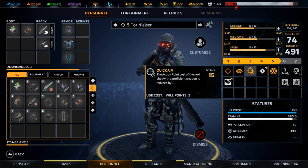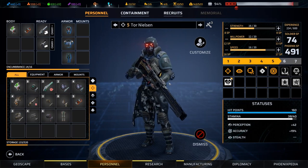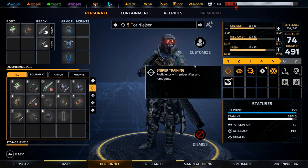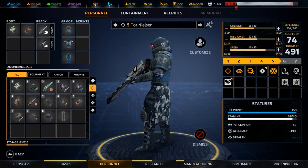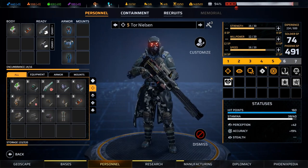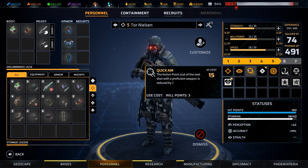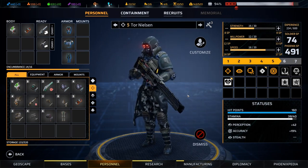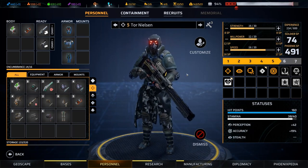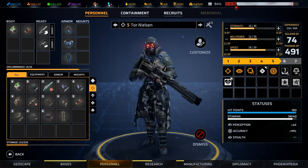This ability removes, or significantly mitigates, the main downside of the sniper, which is the 3 action point shot cost on the sniper rifle. Notice that you come into the sniper being promised a low mobility, high damage, 3 AP weapon — with the 3 AP being the main mitigating factor. At skill levels 2 and 3, you get two abilities that basically eliminate most of that drawback. This is one of the reasons snipers are really good early. It's not just that the class is good for the early game — it's that they get abilities early which make them amazing.